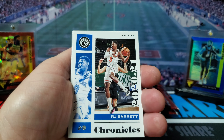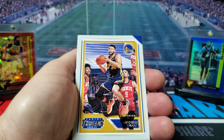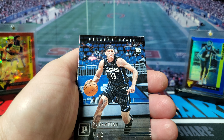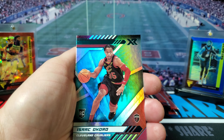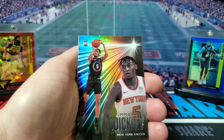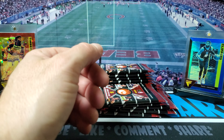RJ Barrett, Stephen Curry, RJ Hampton, got a green variation XR Isaac Okoro, and then Emmanuel Quickley on the back — all those cool looking cards.